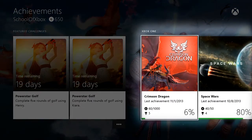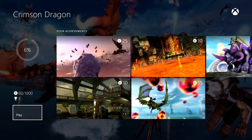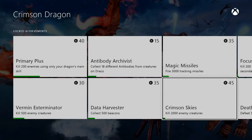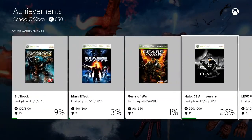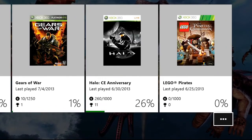Then you have your achievements on Xbox One. Select a game to see the achievements you have and ones you don't have yet. Other achievements are ones you earned on earlier consoles and other places. If you don't see all your achievements, select the three dots to see the rest.